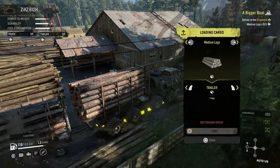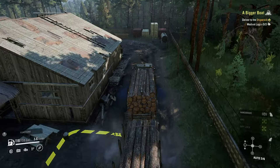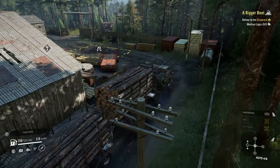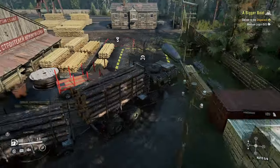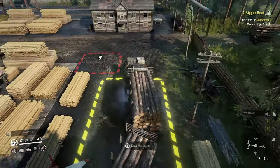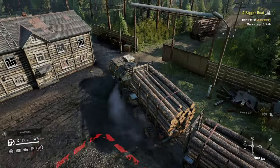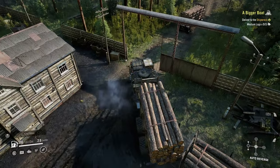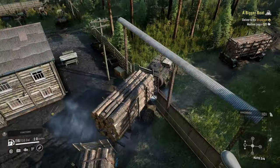Medium logs, trailer, medium logs — alright. This is gonna be the first mission we're gonna undertake. We're going to go all the way to the shipwreck with everything we need using one truck. I'd bring two trucks normally, but there's not really a point — we can get the job done with just this one truck and a little bit of backing up, because this thing has a turning radius of a 70-foot yacht.